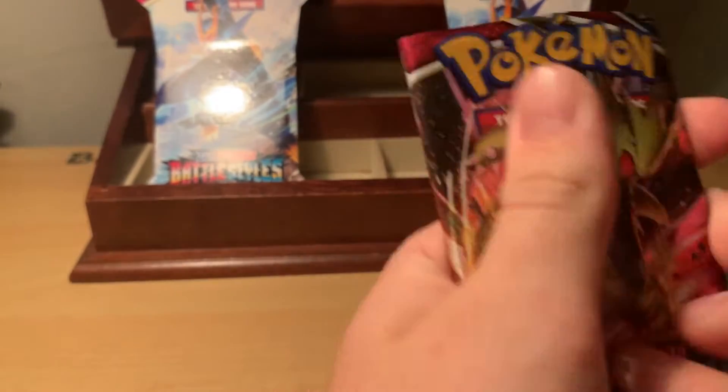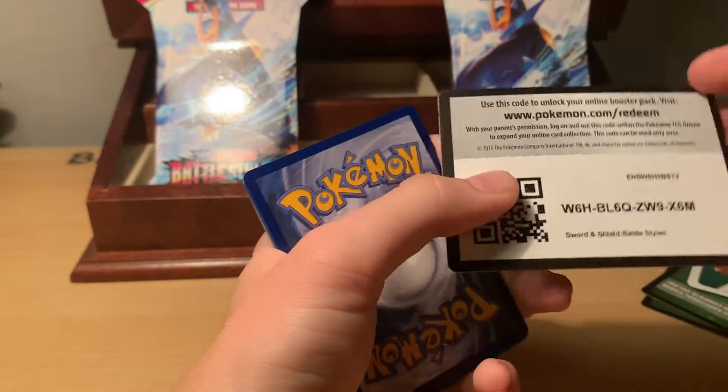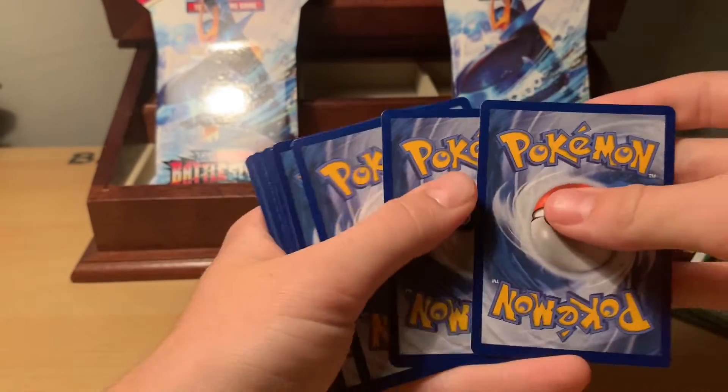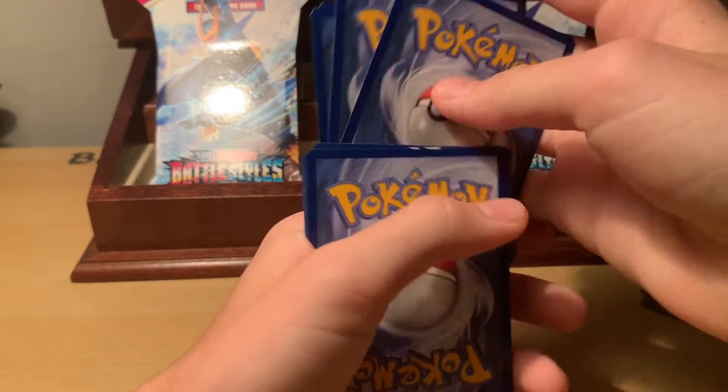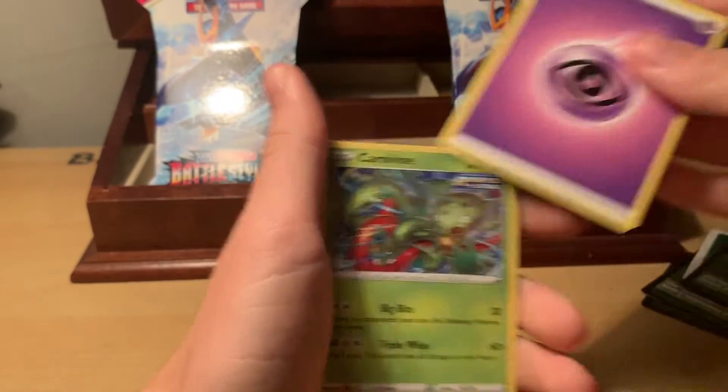Clean cut. Another green code card. We're going to take one, two, three, four to the front — this final card's a little bit scuffed up, I kind of hope it's nothing good. But let's go. Psychic Energy.